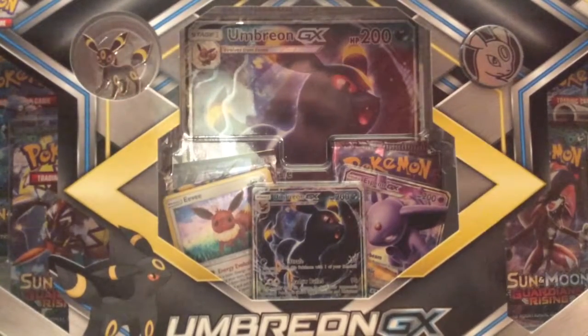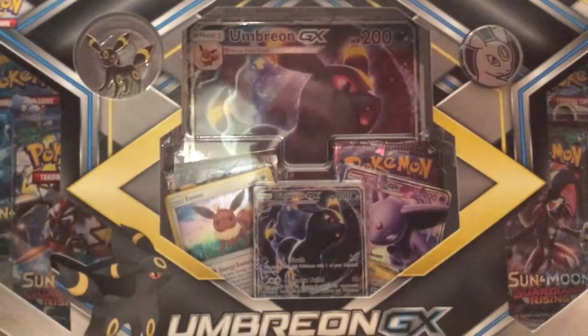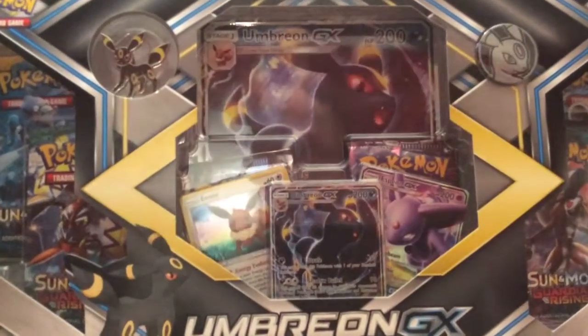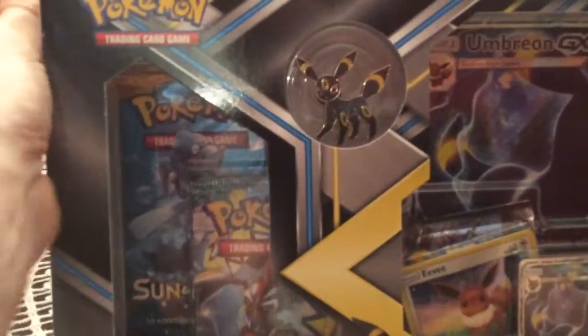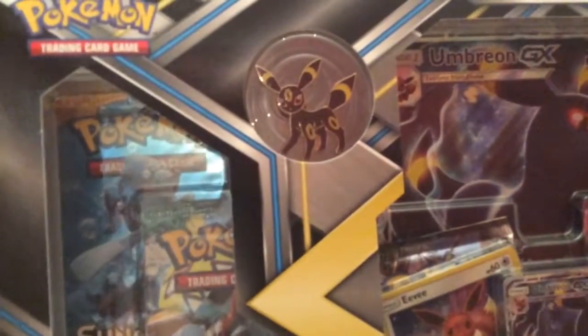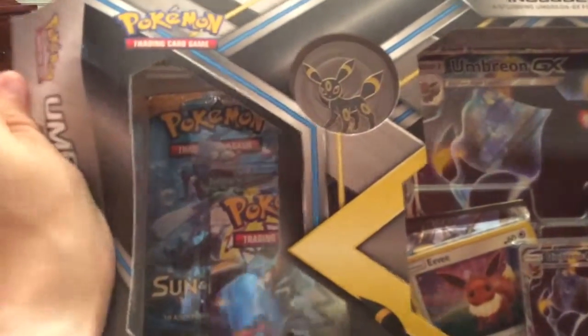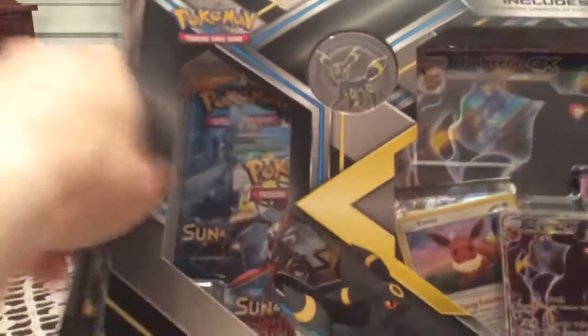We're just gonna hope we get something good, preferably out of the latter three packs. With my luck, I keep getting pulls in the wrong packs — I'd rather get stuff out of the Sun and Moon series but end up getting them out of the X and Y series. So let's just hope that's different. Please, Umbreon.